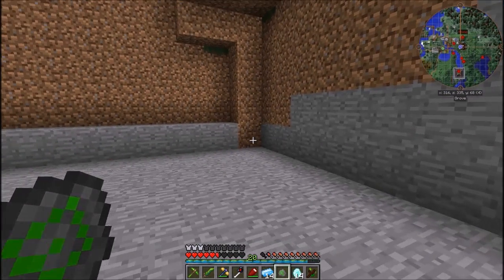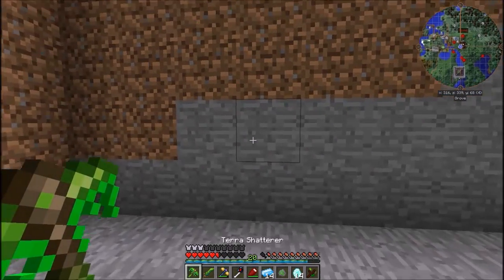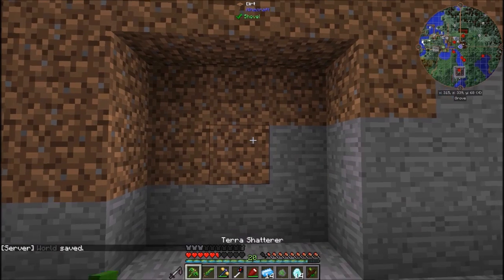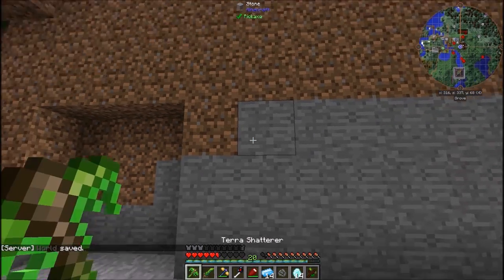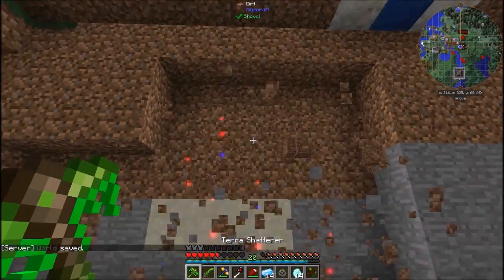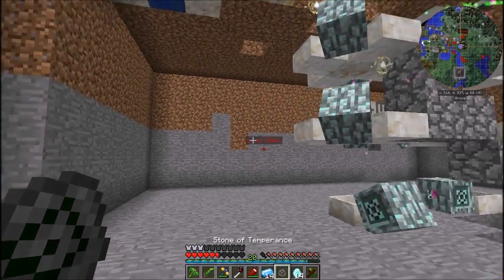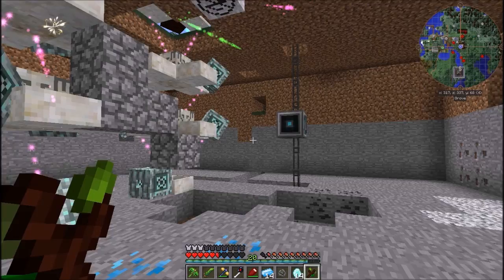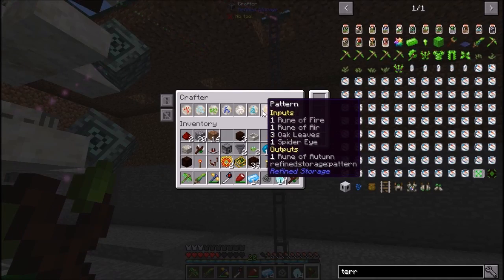I think when I activate the stone of temperance, the terra shatterer will only do a 3x3, and when I deactivate it it will do my 5x5 — pretty awesome. We don't have enough mana for that yet, so what we need to do — I've got this crafter here and I've gone ahead and set up each pattern for the first two tiers of runes.